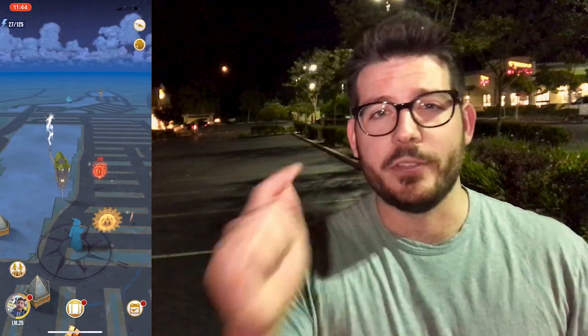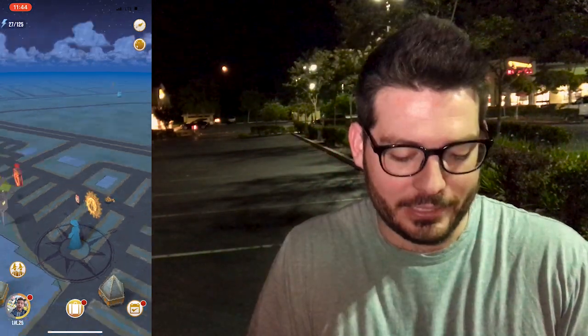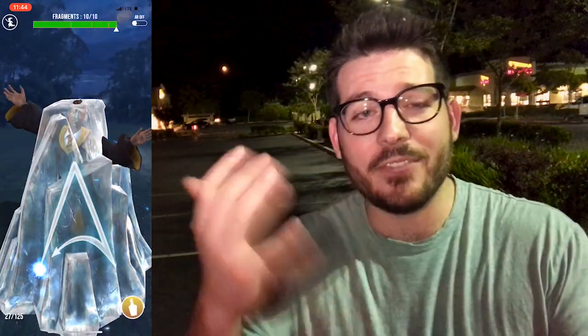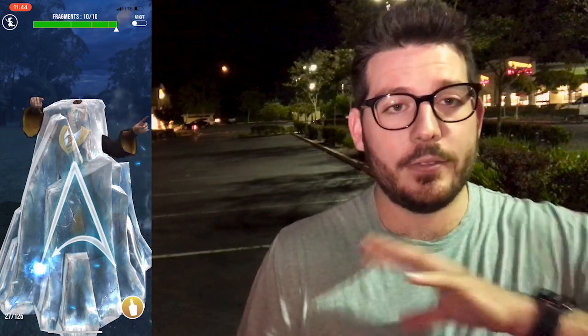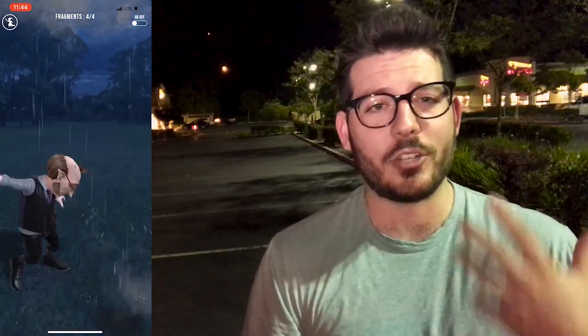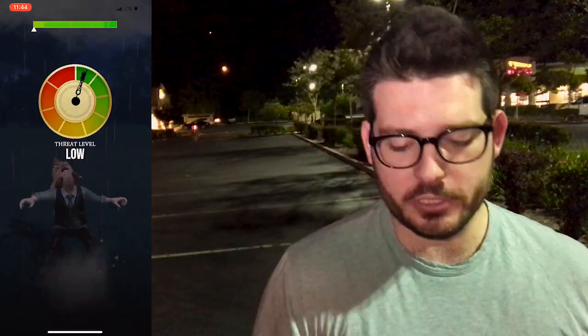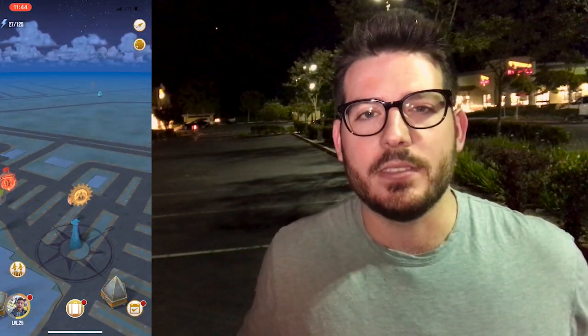There are also a couple other things — I'm going to show you some of the other updates with Wizards Unite. Oh, never mind, they're literally right here. I'm gonna jump into another one. As you can see, up in the left-hand corner there is a running-away button, but it now has a circle around it. It used to be less noticeable, but this is much more noticeable and a little bit easier to press. You exit right away, which is really nice — hunting foundables and completing your registry is so much more helpful now.